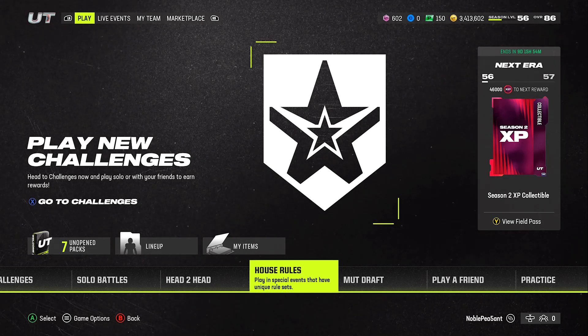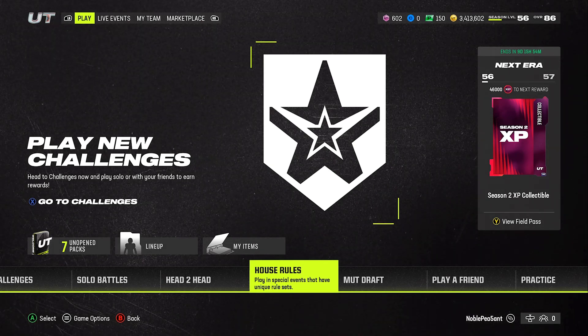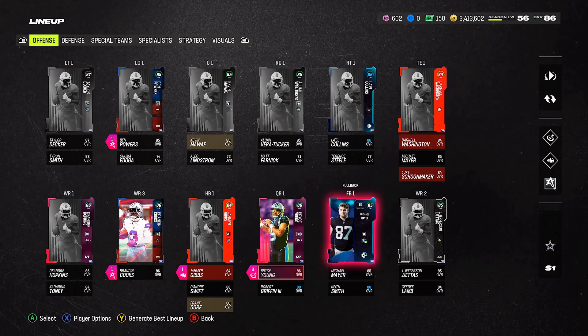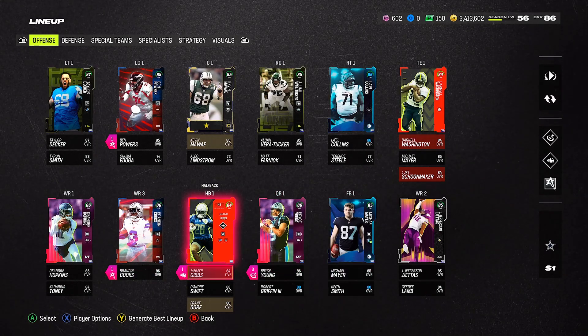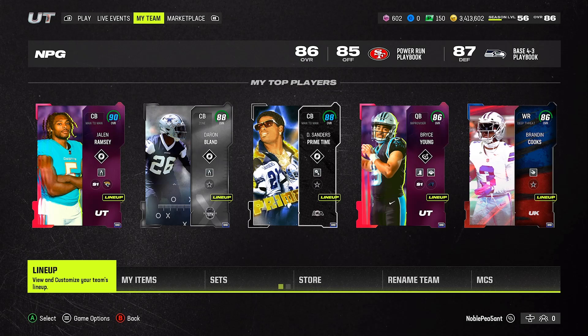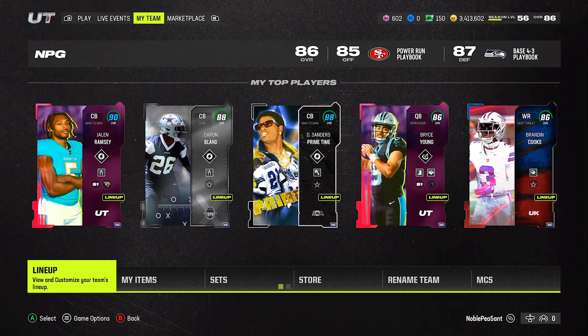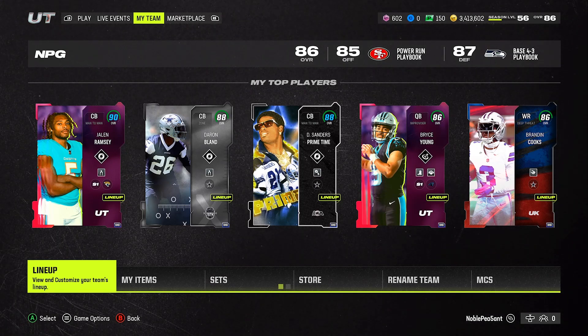The cards are actually really helpful regardless of overall. Look at my halfback — 84 overall Gibbs — and I'm winning tons of games with him rushing for touchdowns. The 86s are going to be pretty decent. Just pick the best ones for your squad and everything will be good. Anyway, there it is — please drop a like on the video. Till next time, I'm out.